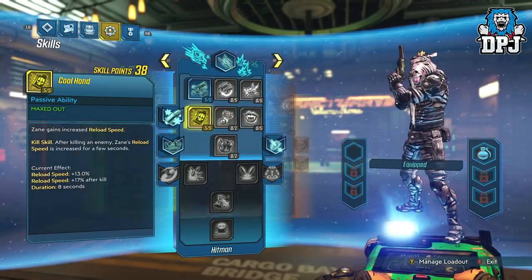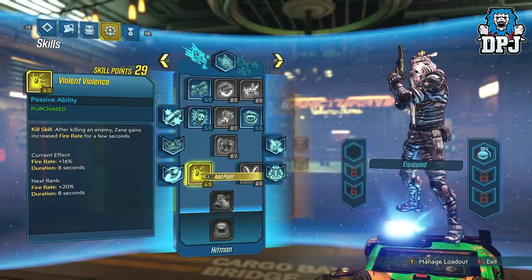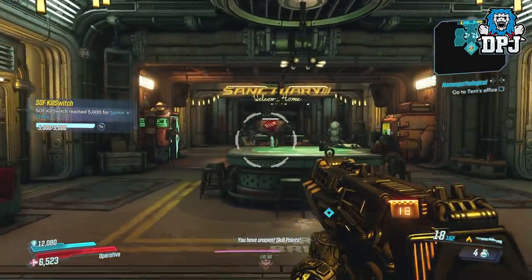As far as I know, this only works on Zane. But then I haven't tried it on any other class because I only use Zane. If you think you can pull this off after you've seen the video, let me know in the comment section what character you're using this on.